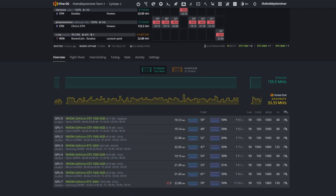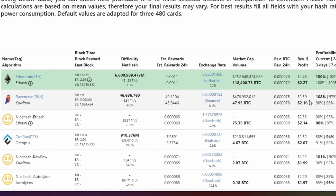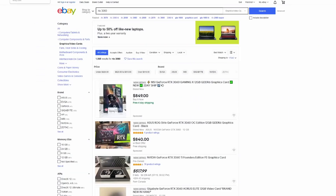Right now on Ravencoin we're at 22.80 megahash. Going over to WhatToMine with the 3060 selected at 22.80 megahash, we're at about $1.30 by some estimates. Quick math: between Ethereum and Ravencoin you're about 10 cents apart with these cards because of the limited hash rate. The nice thing is I'm mining as much Ravencoin as I can right now with the appropriate cards to build up my Ravencoin stash before the halving occurs toward the end of the year.